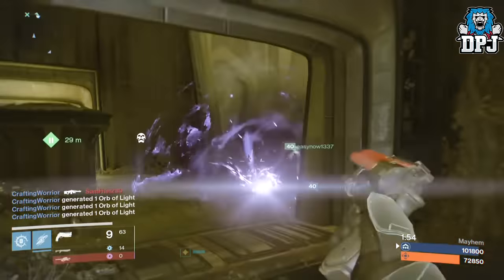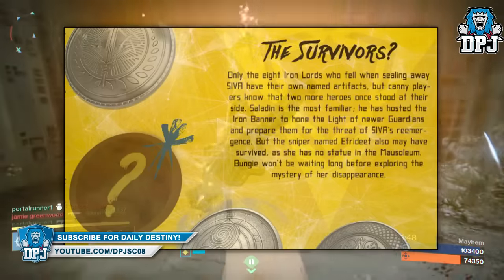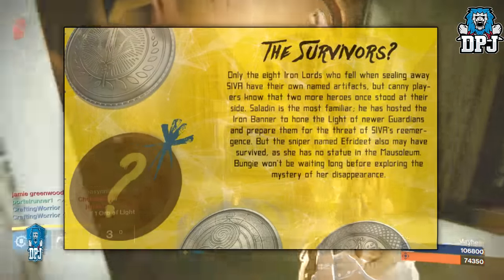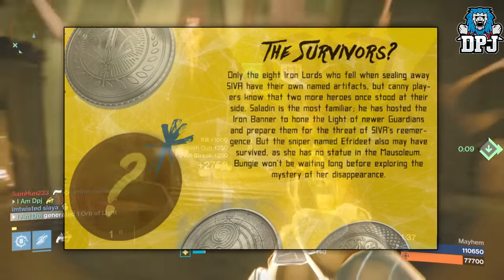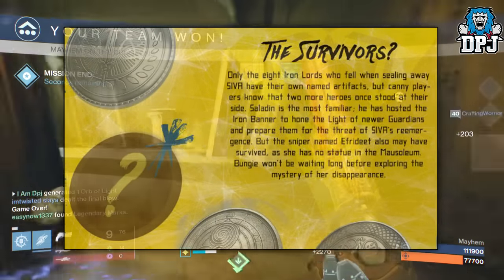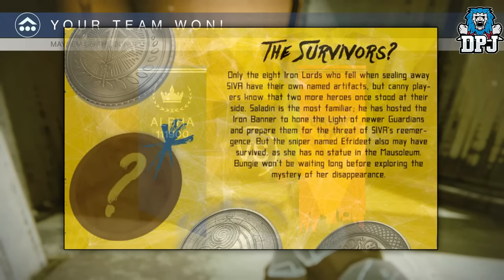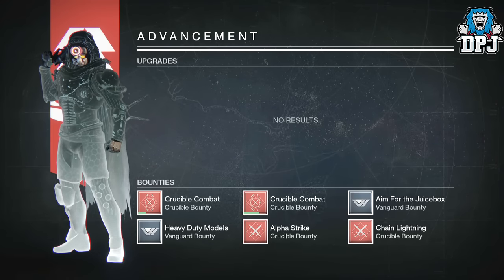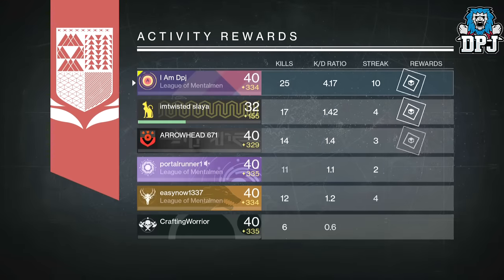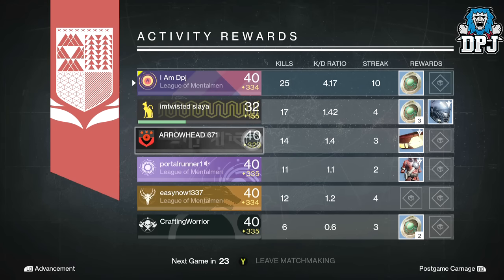In the article there is another artifact covered with a question mark called 'The Survivors.' It reads: only eight Iron Lords who fell sealing away SIVA have their own named artifacts, but players know that two more heroes once stood at their side. Saladin is the most familiar, but a sniper named Efrideet also may have survived, as she has no statue in the mausoleum. Bungie won't be waiting long before exploring the mystery of her disappearance, so with these artifacts comes extra story for us to explore.